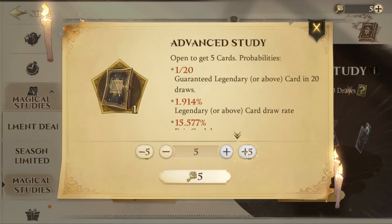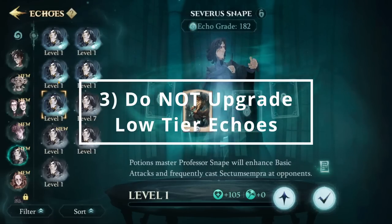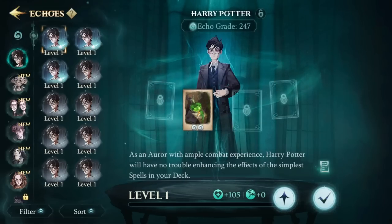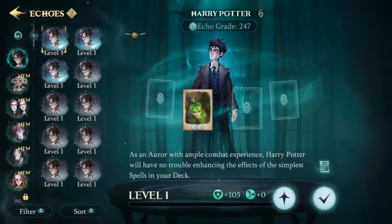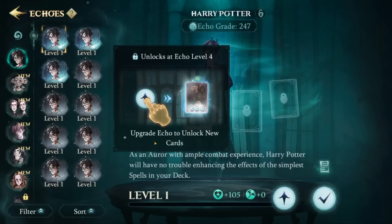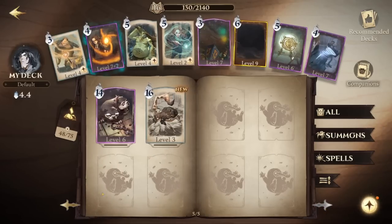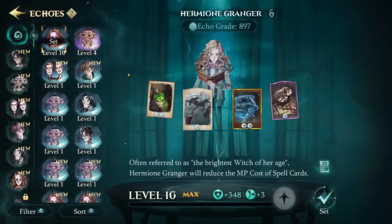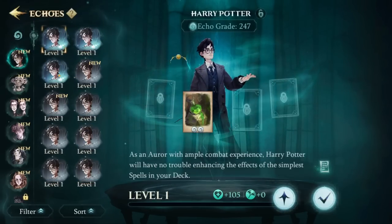That takes us to number three: do not upgrade lower-tier echoes. Building card decks are how you do battle in Magic Awakened, but they're only one piece of the puzzle. You'll reach a point where you unlock echoes — to simplify, they're basically special abilities you can use when battling, and you can really set up your entire deck to play off the ability of your echo. That's what you want to do to be a top-tier player. The echoes come in the form of iconic witches and wizards from the series, such as Harry, Snape, Bellatrix, Hermione, and plenty of others, and each of them has a special ability.